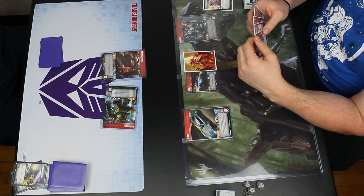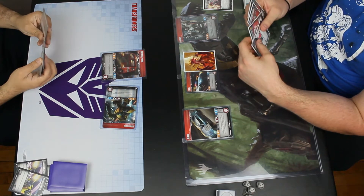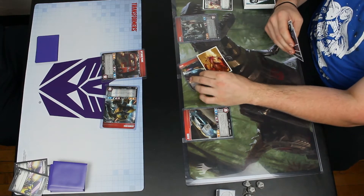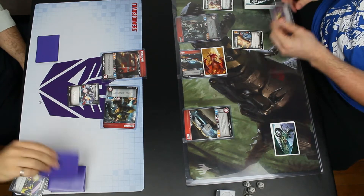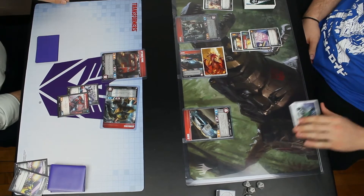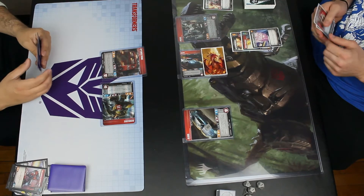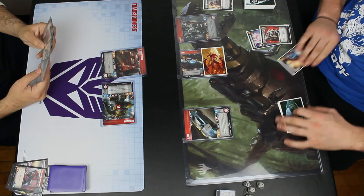If Wave 2 Prowl somehow dies at this point, he'll get some healing on Blur; otherwise he'll get some bold next turn. He swings Sentinel Prowl into Bumblebee and swings eight. I've only got two defense, so I take six damage on Bumblebee. Definitely starting out a little more tit-for-tat than the previous game.